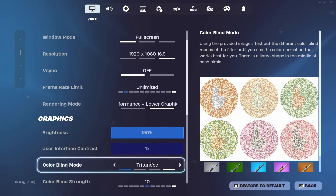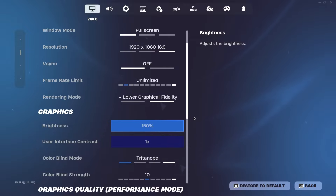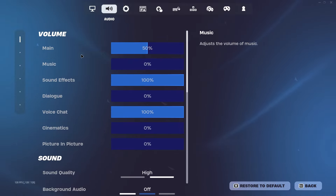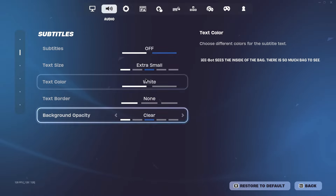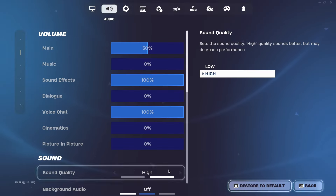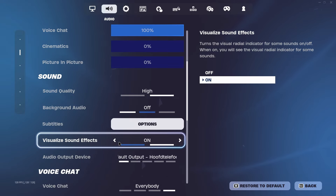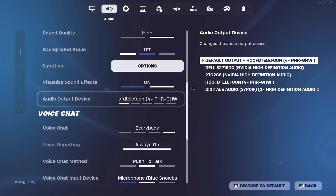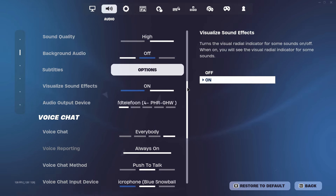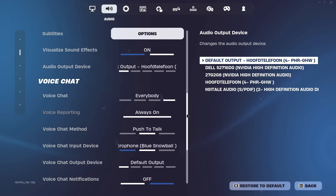I play Triton 010 on 150 brightness — I think this is the best setting for colorblind. For audio, put everything on the lowest. The visualized sound effects should be on; it's kind of helpful because sometimes you can see footsteps when you're not actually hearing them, or you can see someone gliding when you don't hear them gliding.